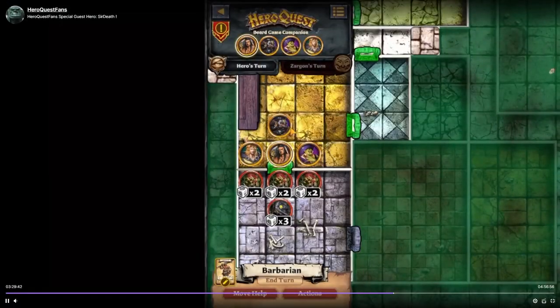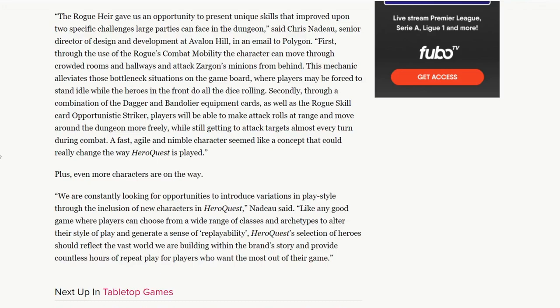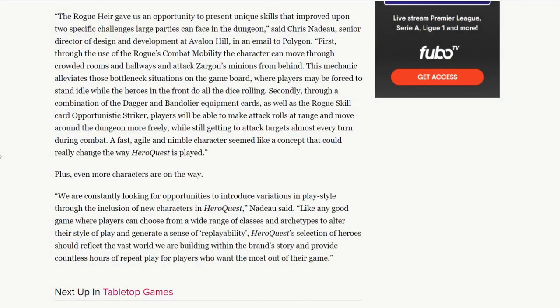Time to roll an entire set of combat dice just for a single orc. Secondly, through the combination of the dagger and bandolier equipment cards, as well as the rogue skill card Opportunistic Striker, players will be able to make attack rolls at range and move around the dungeon more freely, while still getting to attack targets almost every turn during combat. A fast, agile, and nimble character seemed like a concept that could really change the way HeroQuest is played.